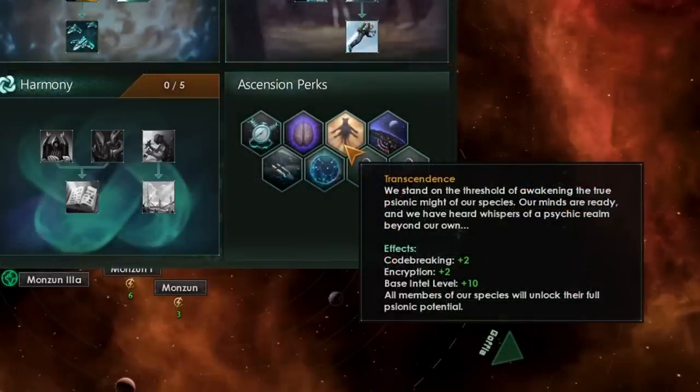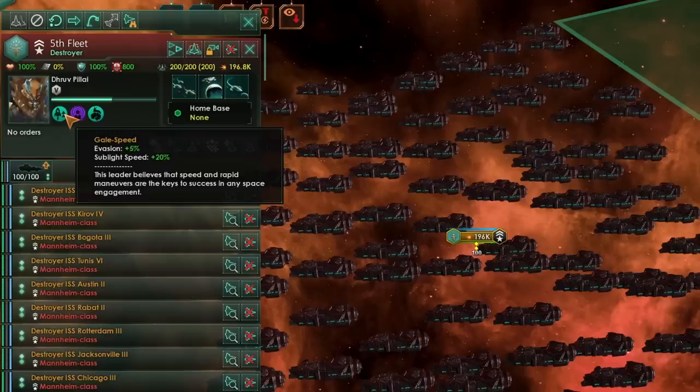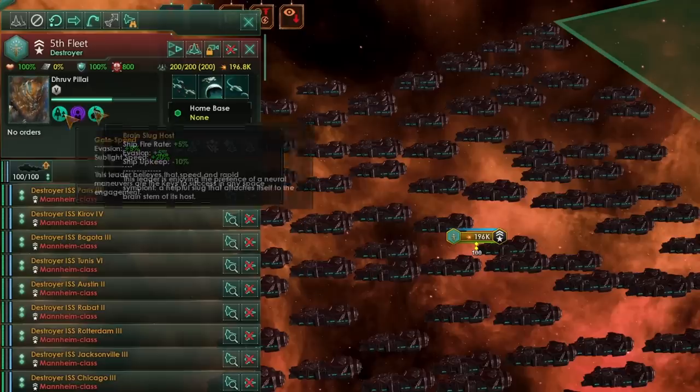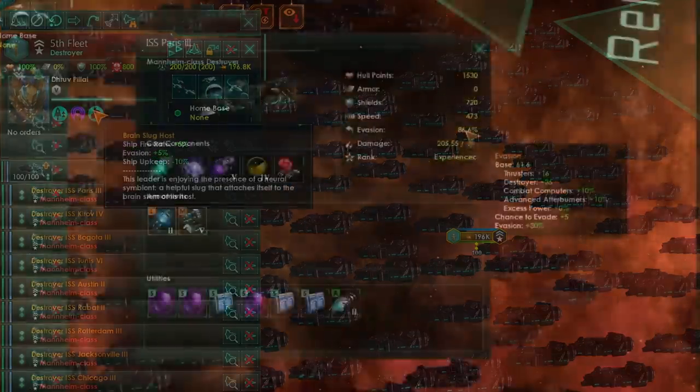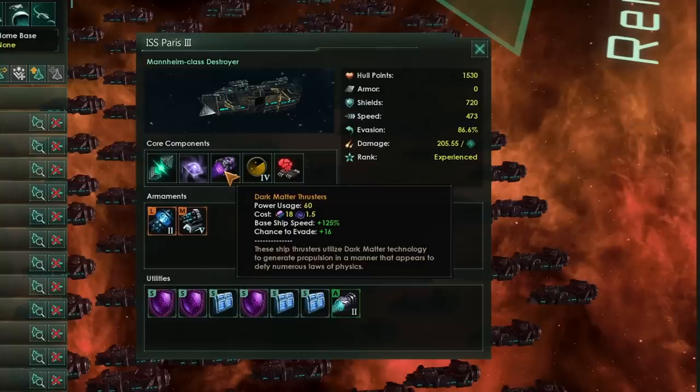But if we manage to take the transcendence ascension perk and complete the psionic ascension, we can get our hands on leaders with the psychic trait. Psychic is going to add 15% to evasion. If we combine that with gale speed for another 5%, and if you're really lucky something like brain slug for a further 5%, we can then push our evasion all the way up to 86.6%.